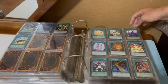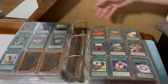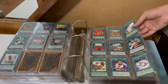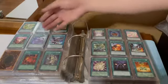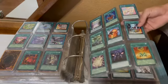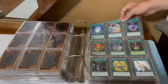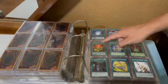Necro Valley — classic, awesome card for Gravekeepers. Got the N's, that's the rest of the N's. We're onto the O's — a lot of Ojama stuff here. Owner's Seal — basically a returning card to their original possessor. We got the P's. Painful Decision, Pandemonium — such an awesome looking card.